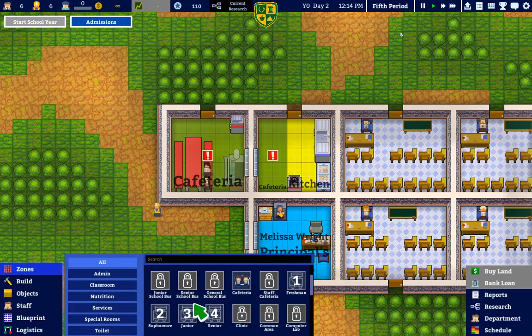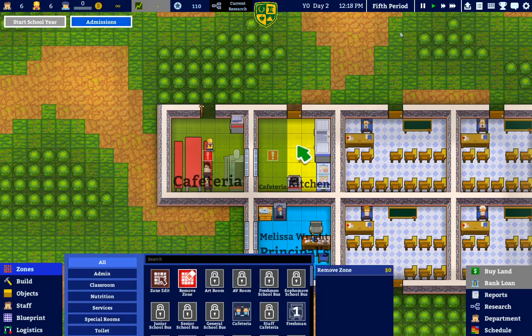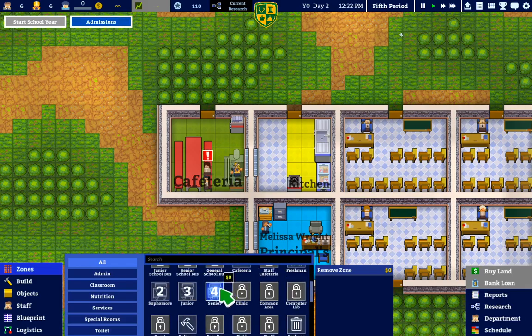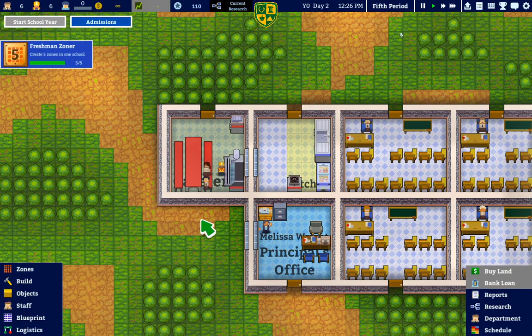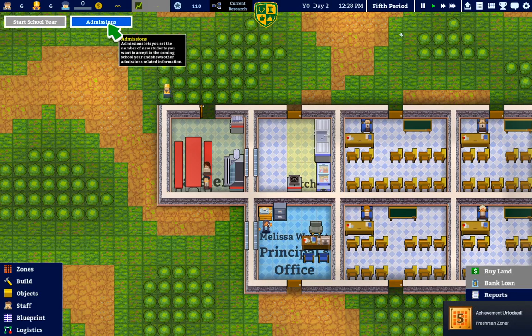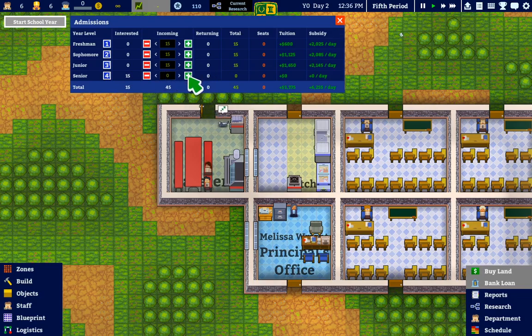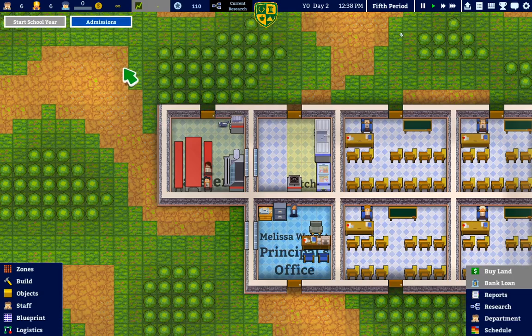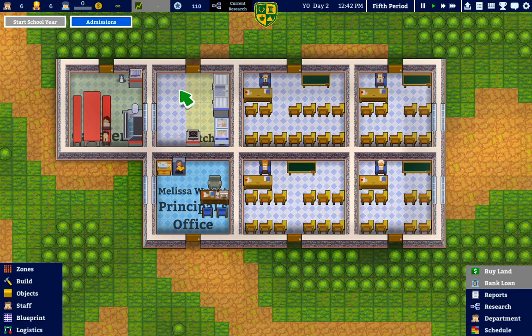Let's — can we cancel zones? Remove zone — perfect. Can we do something here? Do I have to — maybe this is why I can't. We're gonna need two more classrooms to have six. So I guess let's go back and do some more walls.